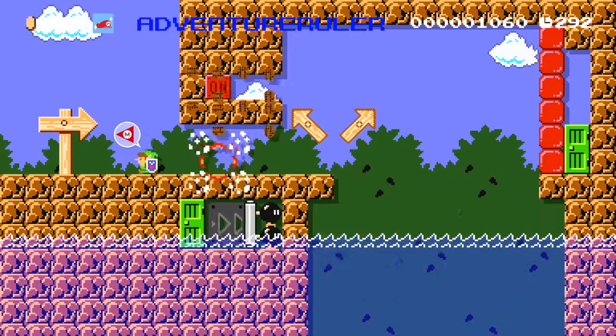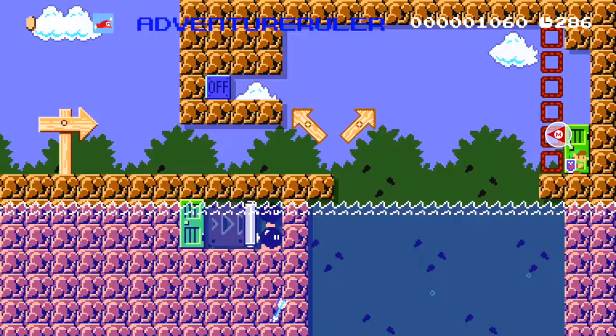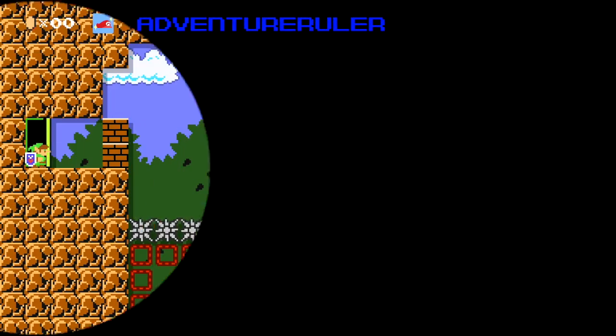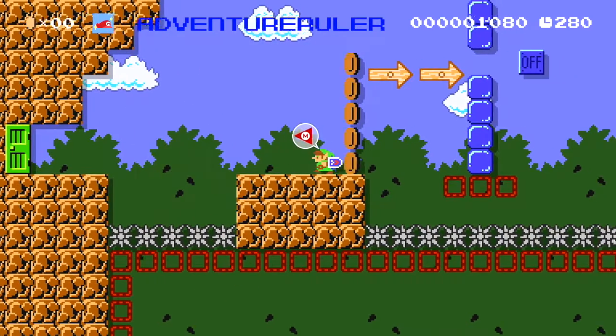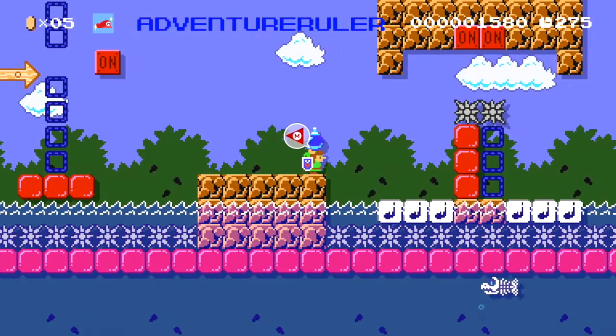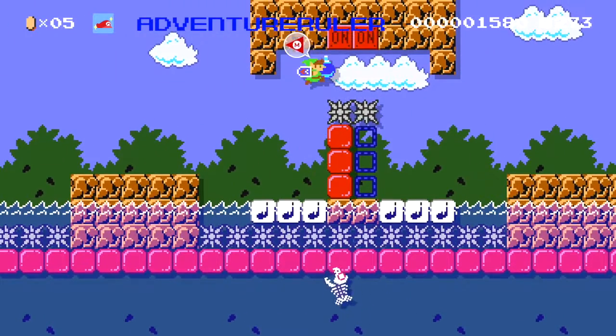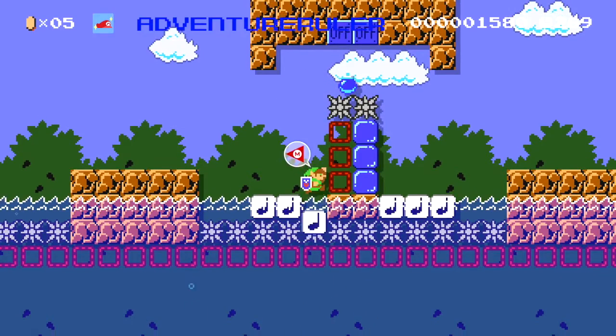Link must switch between his arrows and his bombs for each puzzle on each platform. Funny story — one day my older brother FaceTimed me and he was chilling at home sending streamers on Twitch his Mario Maker level codes and watching them play his maps. He said I should try it sometime. So I looked up the streamer my brother was watching and submitted the level I'm talking to you about today, Ocean Temple. The Twitch streamer complimented my level as he was playing through it and having fun solving the puzzles, until he reached the bounce house.